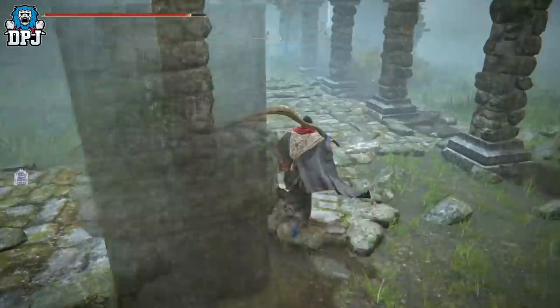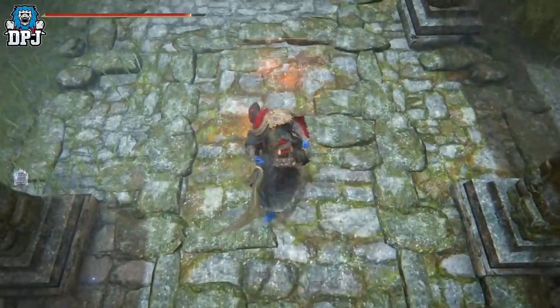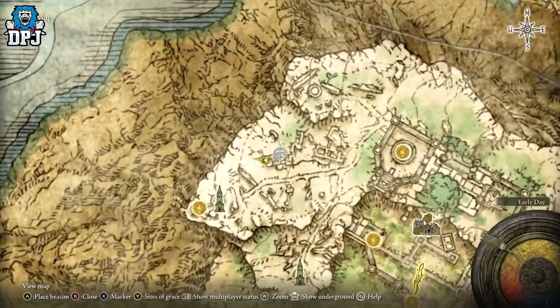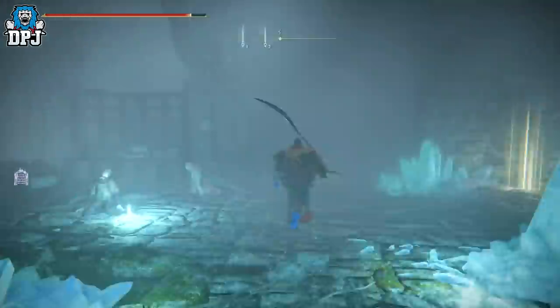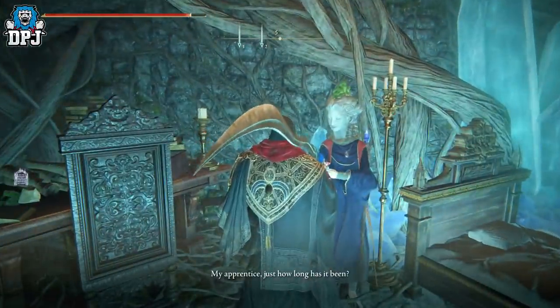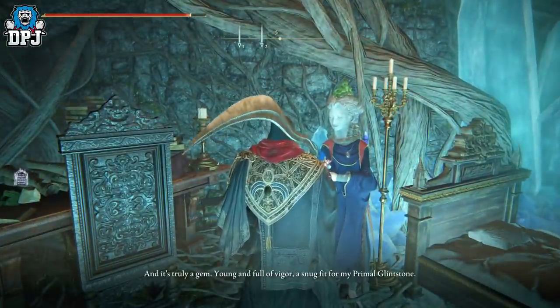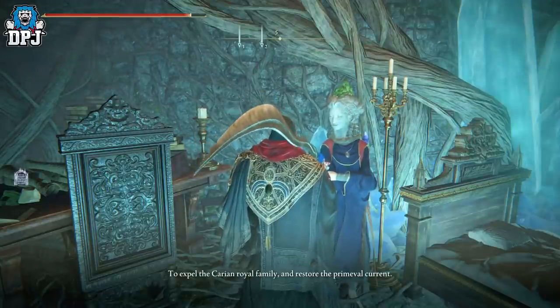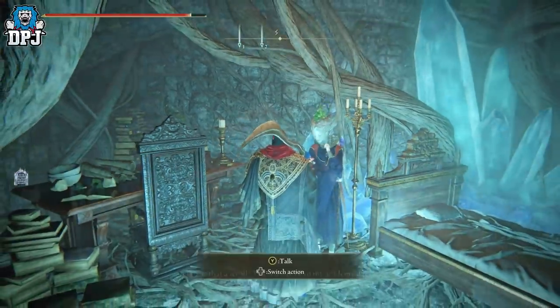On the ground there will be a false floor which, when you hit it, will disappear so you can go down. Come down into this chamber and hit another false wall, as you can see on screen. Within here you'll see the body that Sellen had hidden away, and here you transfer Sellen's Glintstone into this body. Clear out the dialogue.